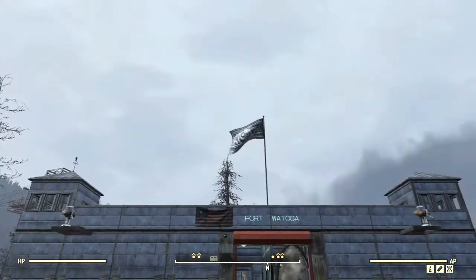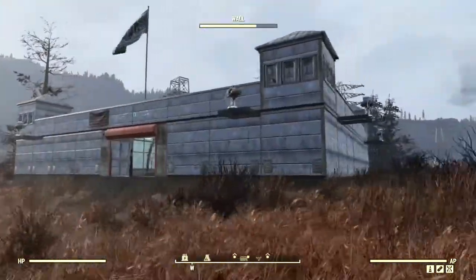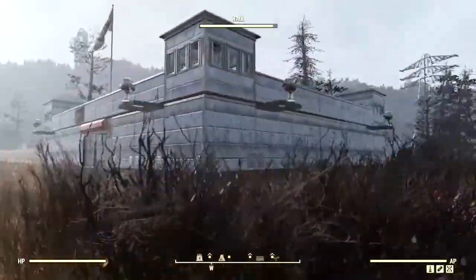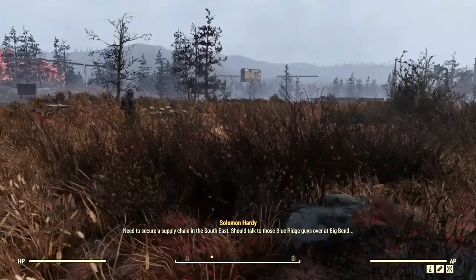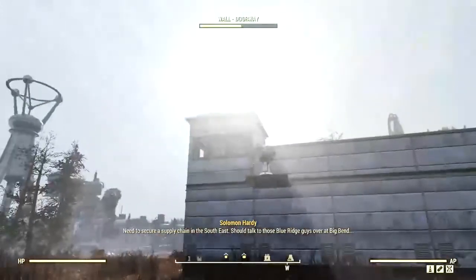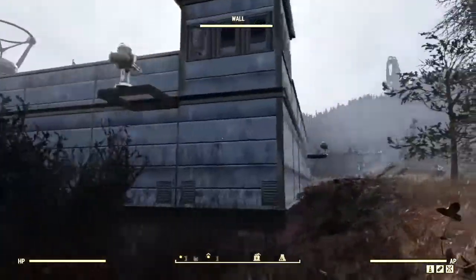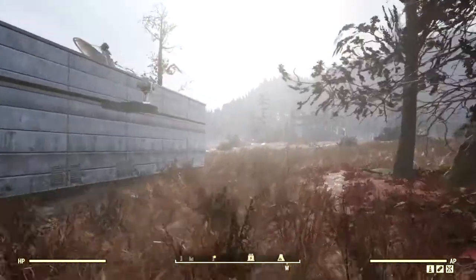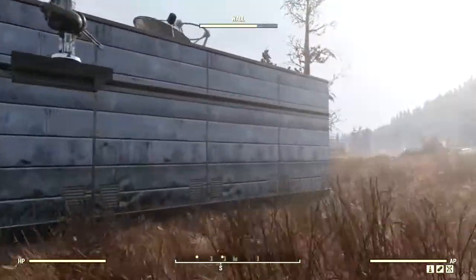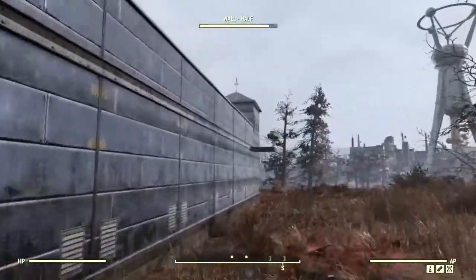It is a Brotherhood of Steel fort, and let's go for a little tour on the outside. A bunch of turrets as a fort should have. You got the towers on — I believe three, yeah, three corners out of four. You'll see why it's only on three in a minute when we get in there. We got turrets on this side and on this side.